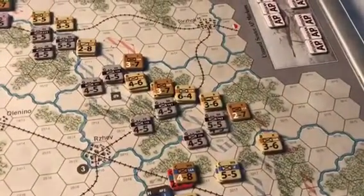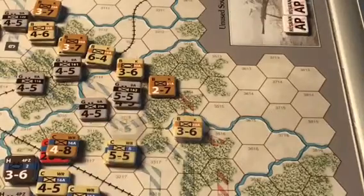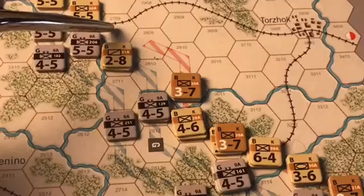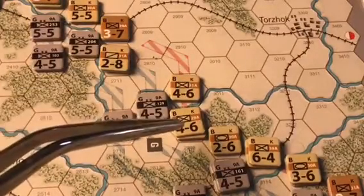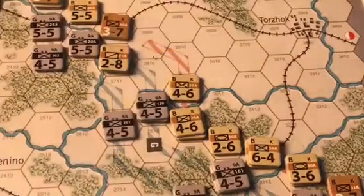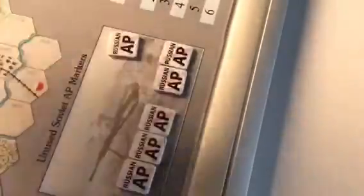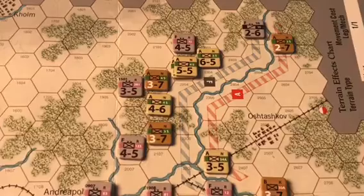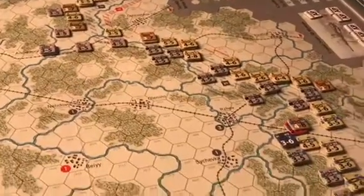Next, we see the movement of the Kalining front units. The Russians spend their third activation point to activate the Kalining front for movement. Infantry units will move to take positions to surround the two German infantry divisions of the 9th Army. One infantry unit will move to spend its six movement points into a key hex. In the combat phase, the Kalining front will try to push back those German units behind the river. The Soviets spend a fourth activation point to move the Northern Front units. Probably two attacks will occur in this area, and that concludes the Soviet movement phase for turn three.